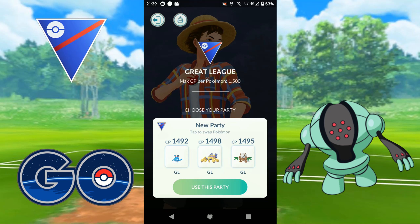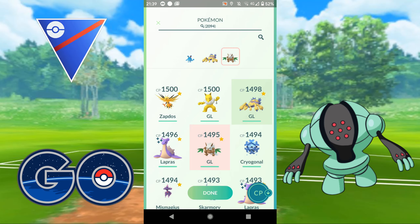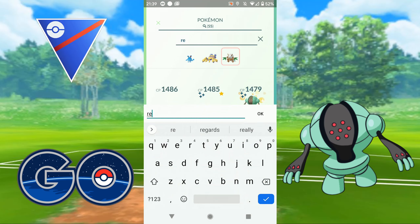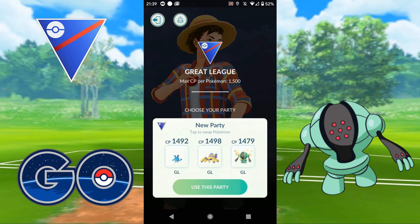So I think I'm going to run a slightly — well, very boring — team I guess. The only little bit of difference is the Galvantula. I'm going to throw in good old Registeel, so Azumarill, Registeel as the backbone, and then Galvantula.